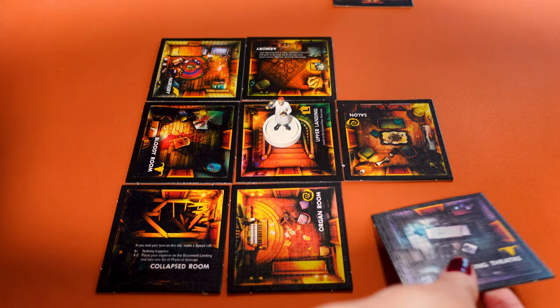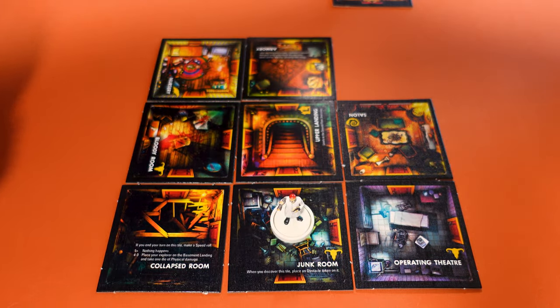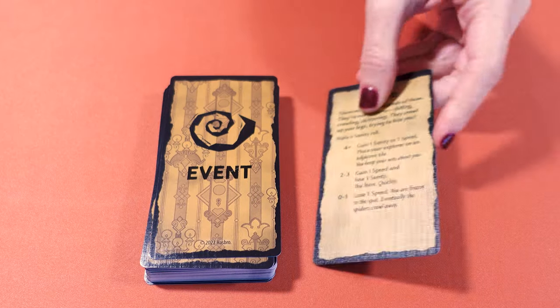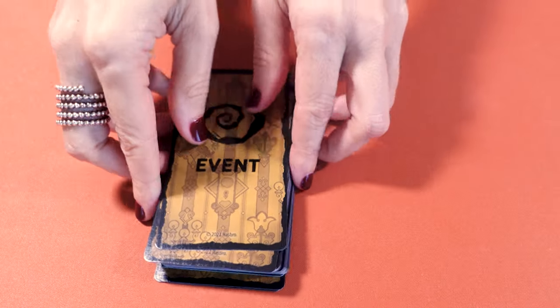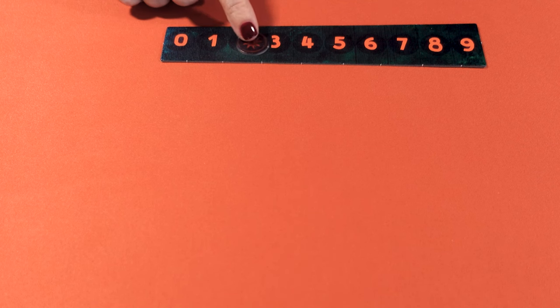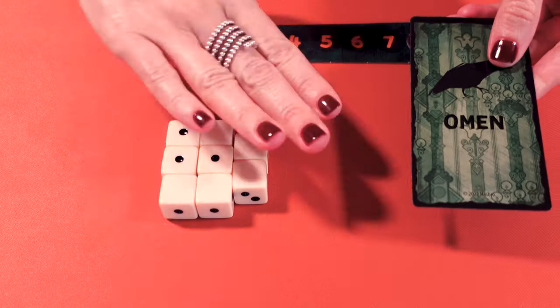If you can't place a tile without closing off the floor, adjust the tiles on that floor slightly to make room. Place your mini on the new tile and resolve any text on the tile that says 'when you discover this tile' or 'when you enter this tile.' If the tile has an event, item, or omen symbol, draw a card from the matching deck, read it out loud, and resolve any effects. For event cards, only read the italicized text. After each omen card you draw, you must make a haunt roll. If you draw the final omen card from the pile, you don't need to roll — the haunt starts automatically.